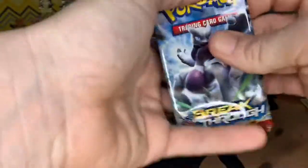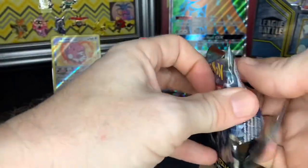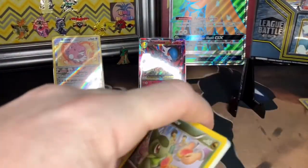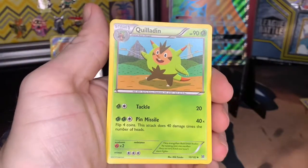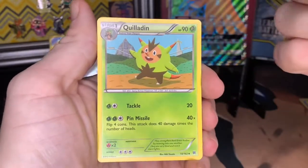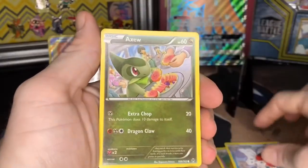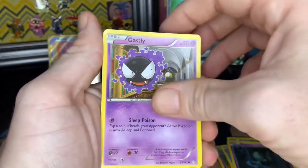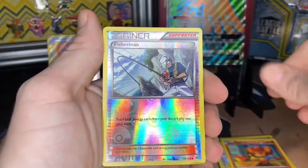Two more packs to go. Breakthrough — this was actually my very first set I ever opened; I got an Elite Trainer Box. Okay, Quilladin — is that like a person in a Pokemon costume? Bunnelby, Seaking, Seaking, Axew, Elgyem, Gastly. Oh, Meowstic, you're looking for some water — it's right behind you. Pansear, a reverse holo Fisherman, and an Noctowl. Alright, nothing spectacular — just the holo.